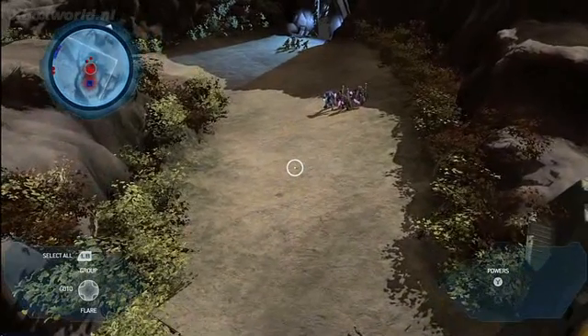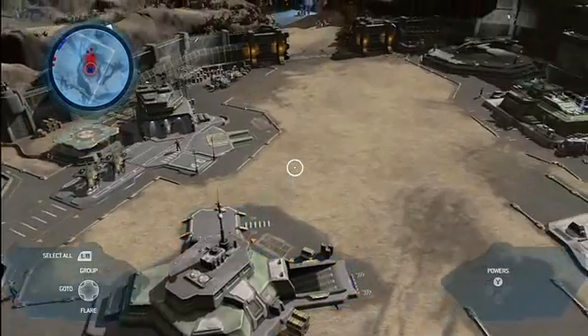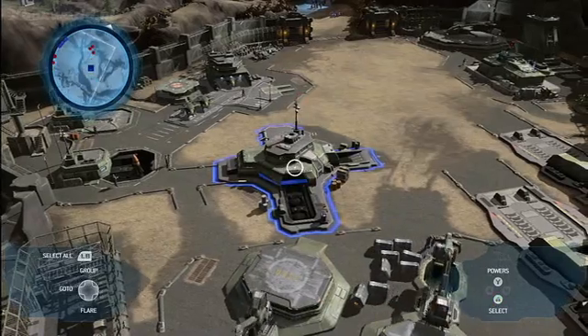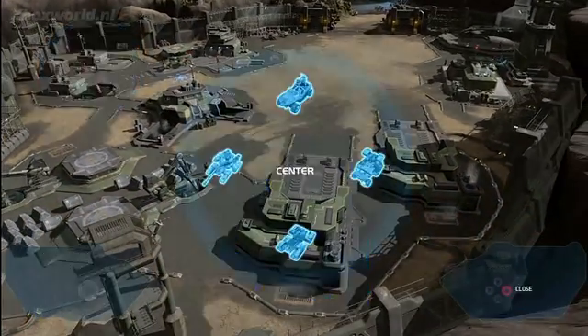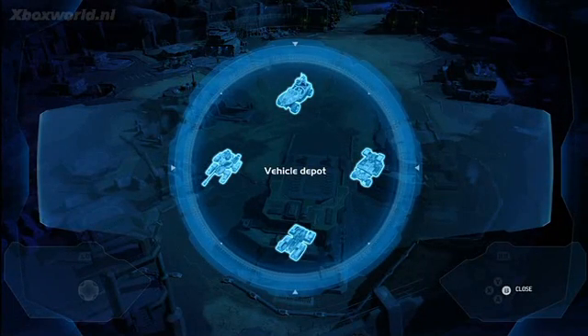Let's jump back to our base. Using the D-pad, I can jump around the map very quickly — back to my base, back to my battles, and back to my armies. Selecting the vehicle depot, I bring up what we might consider to be the most important menu in the game: the circle menu.